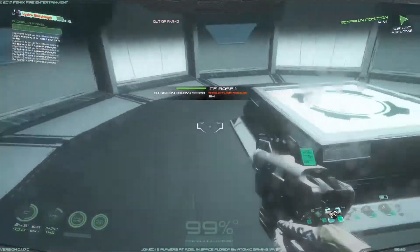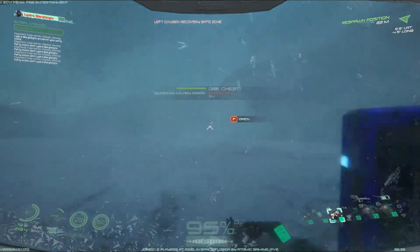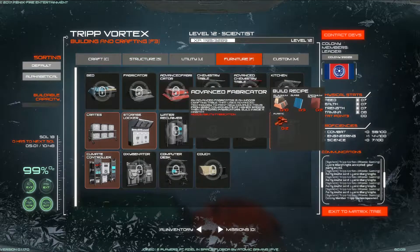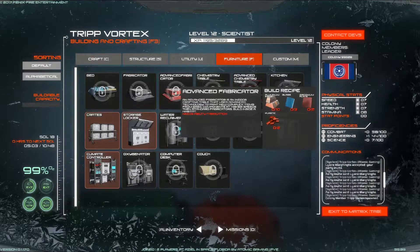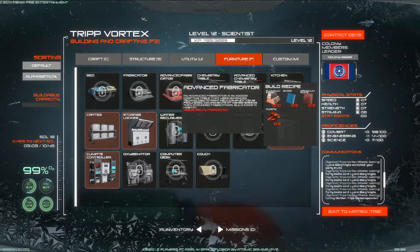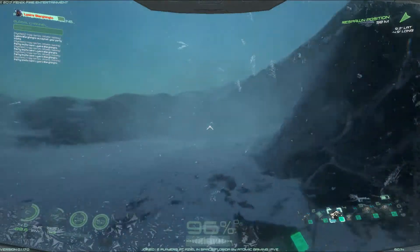Yes, but I have assault rifle ammo. Maybe we need an advanced fabrication bench. Well, this is a fabricator — this is as far advanced as we go with the crafting. No, there's an advanced one — you can make it. Go into your crafting furniture and it's red, called the advanced fabricator. It's aluminum, glass, zirconium, and plastic. I see a 3D printer but I'd need to unlock that. Go into quick craft utility section.